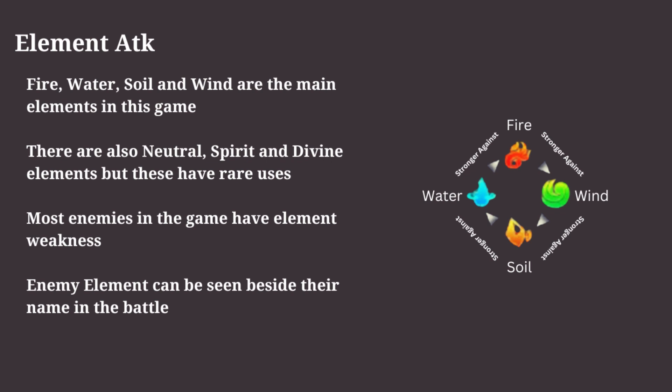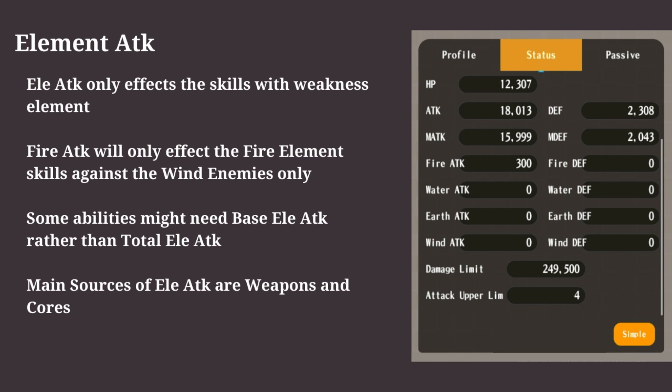We can see the element diagram on the right side. Most enemies are of one element type, and we need to use their weakness element to make use of the element attack. One thing to note is that element attack is only applied when using a skill which has the weakness element of the enemy — meaning, for a wind enemy, only fire skills can trigger fire attack.